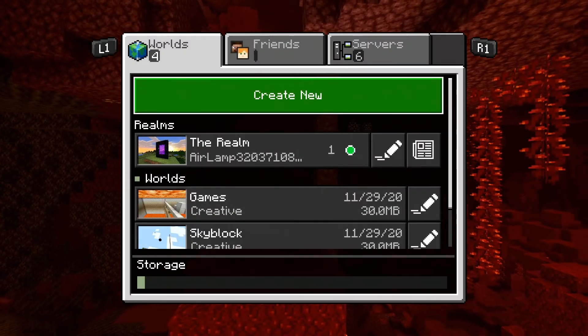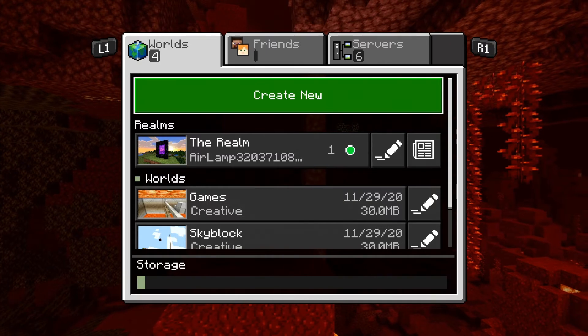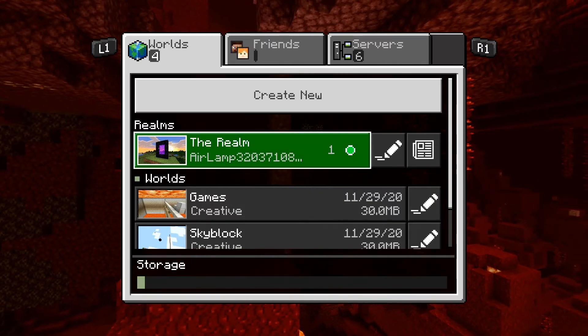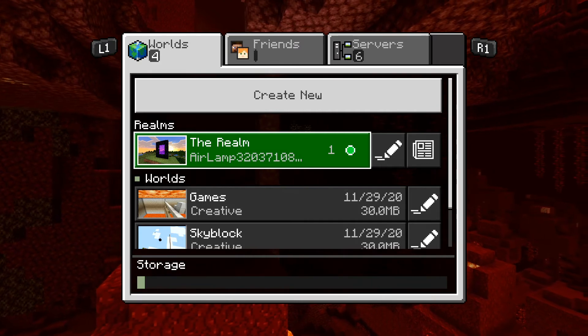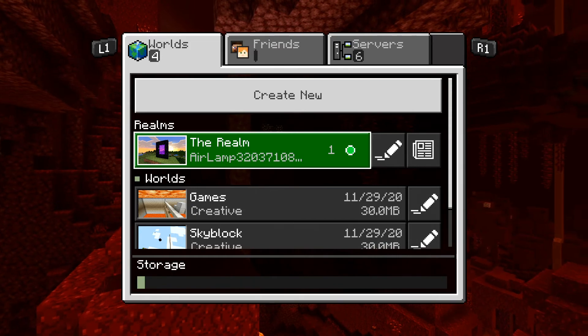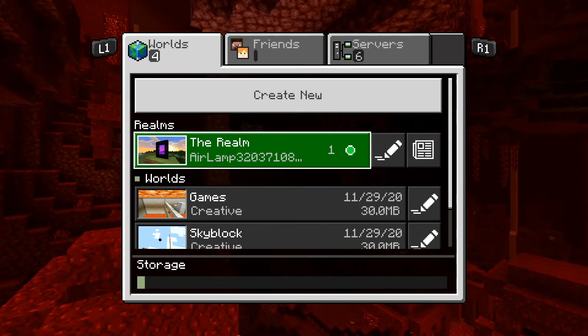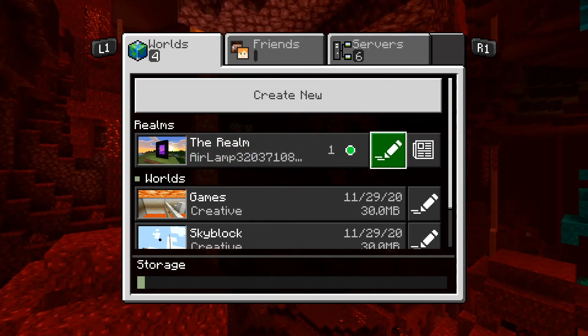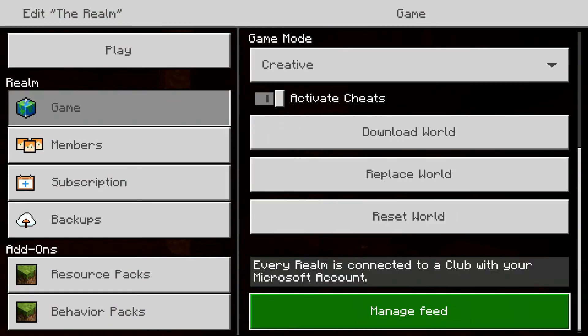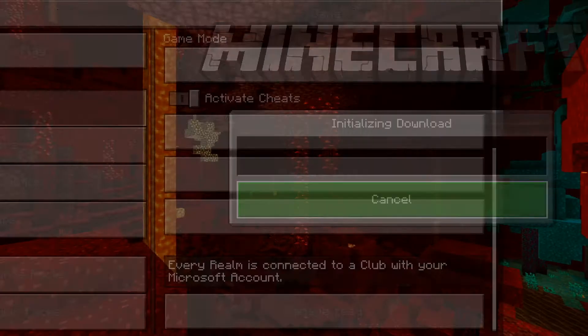Once you've started up your PlayStation, you'll see that if you're using the same account that you have as the one on your computer, the realm server is going to be right there and you can just boot it up and it'll put you into the exact game. But what we're trying to do is download this world onto your console, so you're going to go to the edit button again and go all the way to the bottom and press download world.